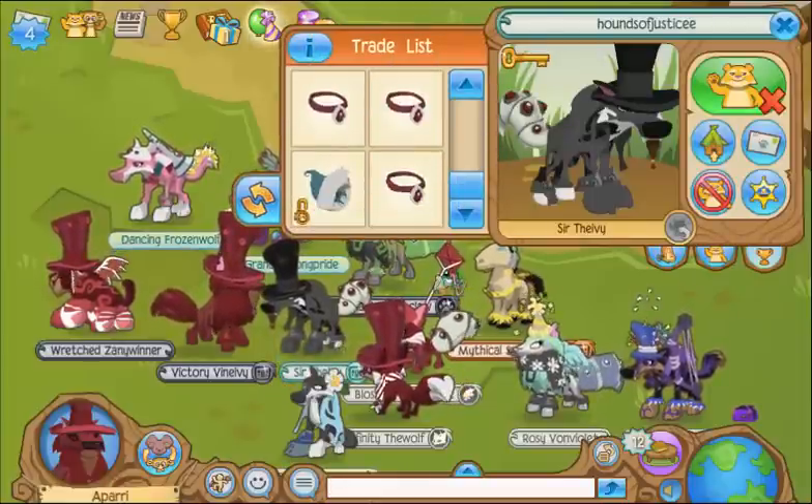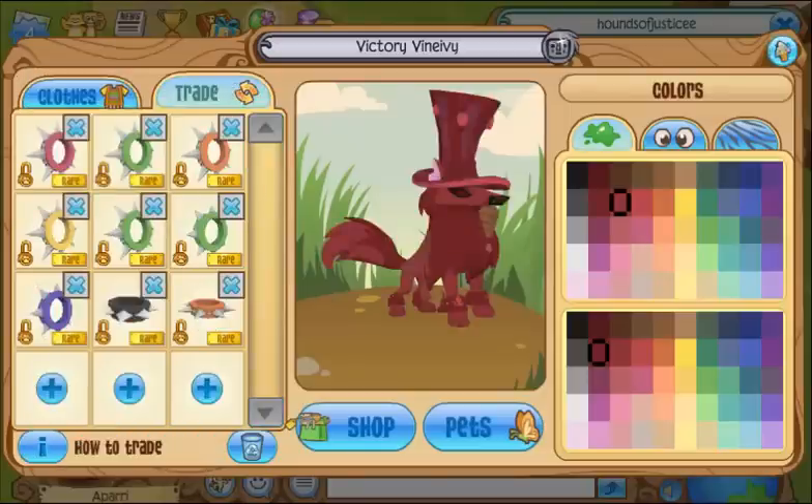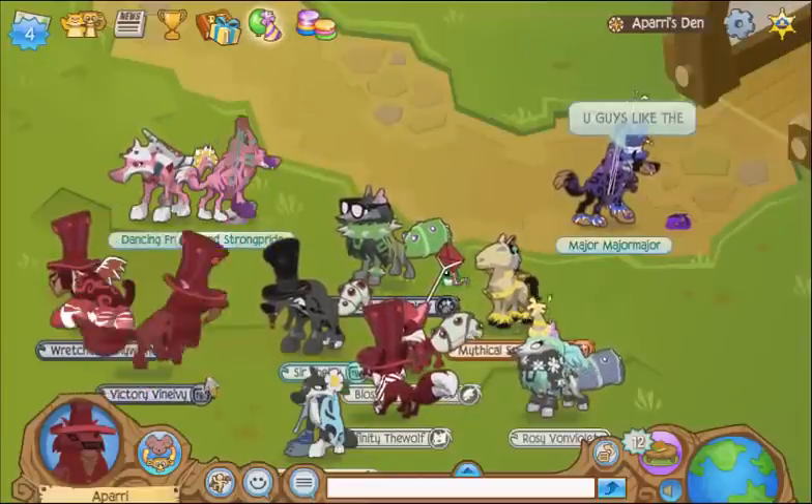The trade is going to be 100 plus dem betas, my list, two squash chairs, and green and red glossy cupid wings. It's a pretty huge trade, I'm hoping that he doesn't scam.